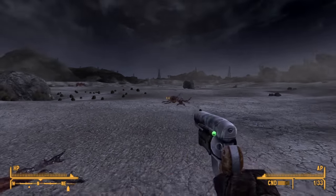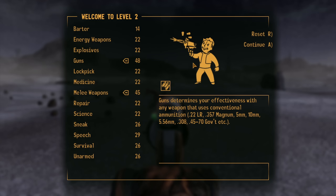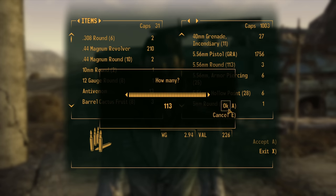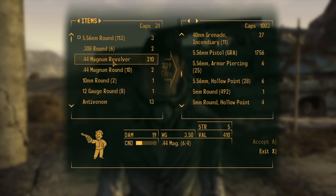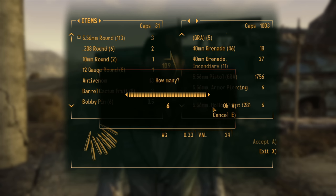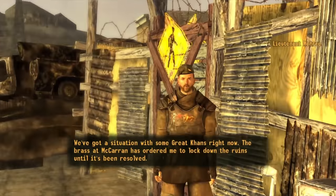We begin farming ants next to Helios 1 — they're easily dealt with and it's quite amusing to shoot them from afar. We level up and put points into Guns and Melee Weapons. For our perk we take Rapid Reload, so we reload 25% faster than normal, which is excellent. At the trading post we sell the fire ant loot for lots of ammo and even get a few caps in the process.